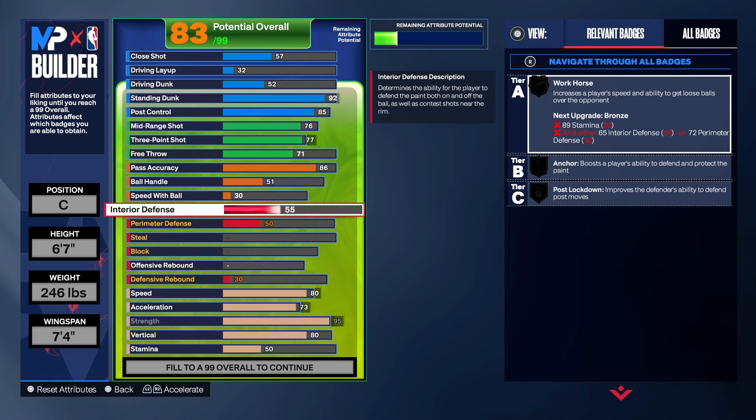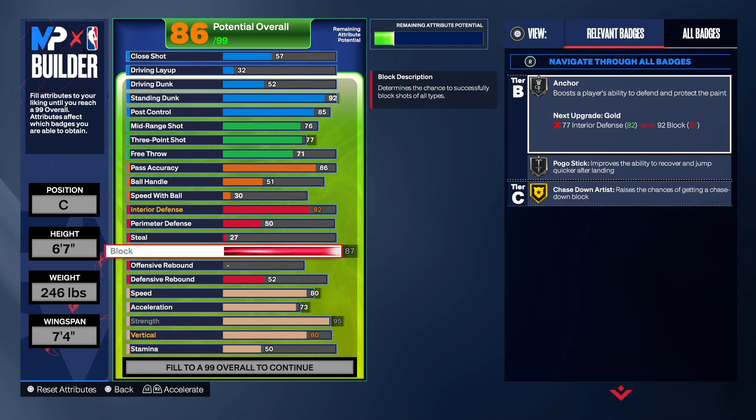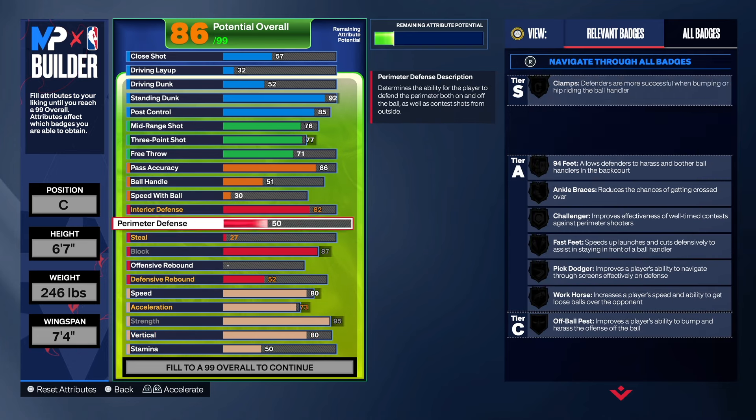What makes this build different is that you can guard multiple positions — center, power forward, small forward, shooting guard, point guard, it doesn't matter. You have good defense on this build. Interior defense is at 82, which gives us Post Lockdown on silver. We're taking block up to 87, which gives Gold Chase Down Artist, Silver Anchor, and Gold Pogo as well — so you'll be able to jump up and block shots. You have good vertical, you're not too heavy, and you can be an athletic build.